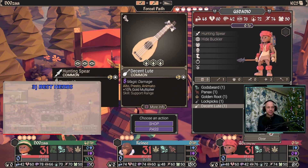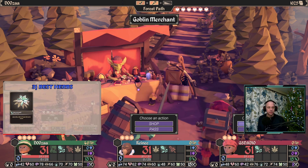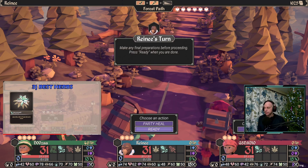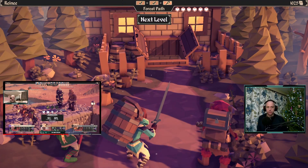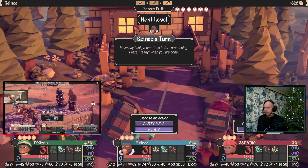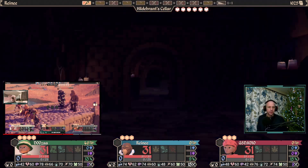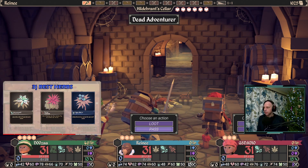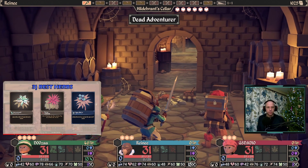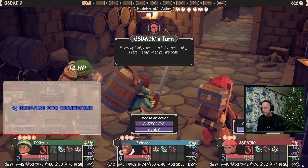Which herbs should you buy? There are three main herbs you should keep on you at all times. The first is God's Beard — the healing herb talked about in tips one and two. You should primarily buy as many God's Beards as you can, making sure your party healer has at least four of them. Each hero should also have at least one Panics — Panics removes poison, bleeding, and all other elemental effects. The third is Hagsbane: when a hero gets cursed they lose 25 points in the affected stat, and it won't go away until you cleanse it. You won't need Hagsbane often, but when you do, you'll want to have it.